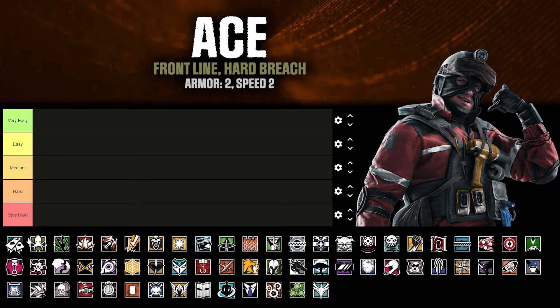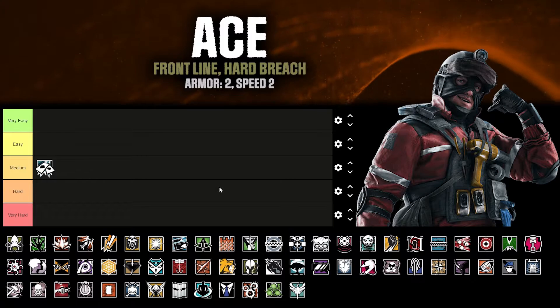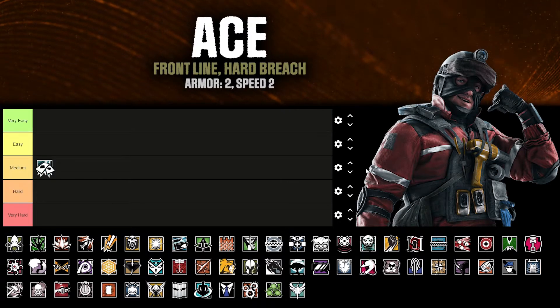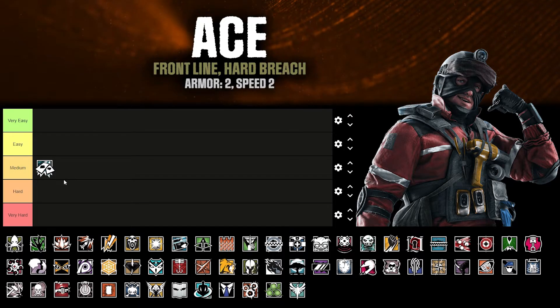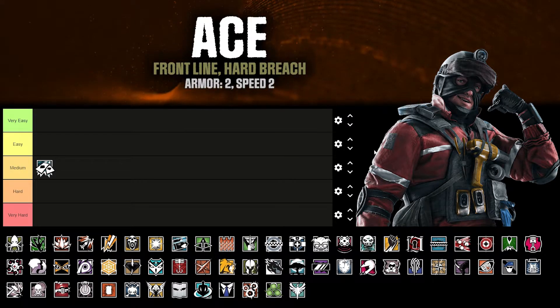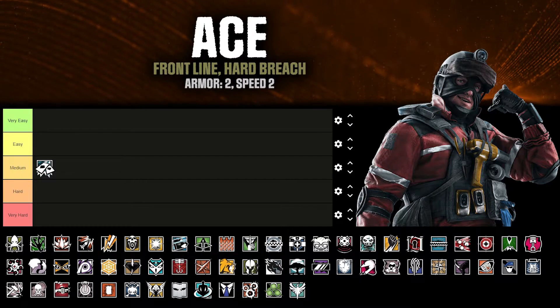I'm thinking Ace is medium because he's a hard breacher — you want to break down the reinforced walls. You can do it from a distance, which is good, but you have to know a bit about the utility. It doesn't break away traditionally. Thermite, another character, you literally run up to the wall, put it on and blow it up. With Ace you're going to throw it, and you can't throw it up against an electrified wall or it won't work. You can do sweaty plays — throw it up, it breaks a bit of the wall, then shoot it to stop it in its tracks, or do it closer to the ground. For casual or beginner players, you need to play a bit more to understand that. So that's why I've got him as medium — utilizing the utility effectively requires a little bit of knowledge.